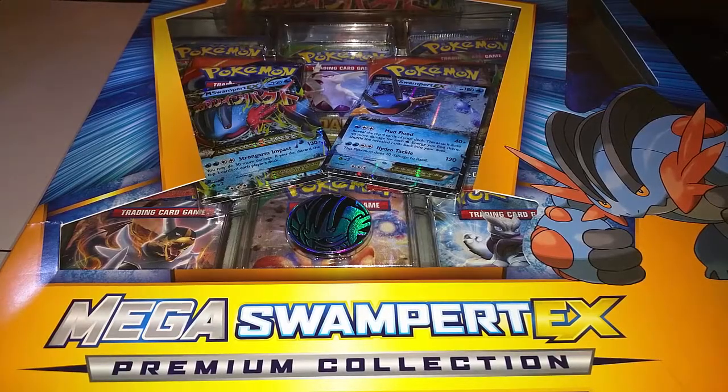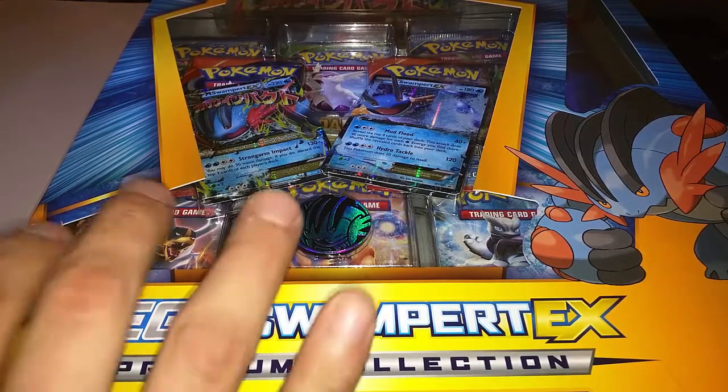Hey Pokemon TCG fans, welcome to the PokeRivals channel. I'm Blue here, and Rip, and today we have a box opening that I happened to stumble upon at my local Target — the Mega Swampert EX box that actually contains two Breakthrough booster packs before they're even pre-released. Now who doesn't like early stuff? So let's go ahead and flip over to the other side to see what we got.